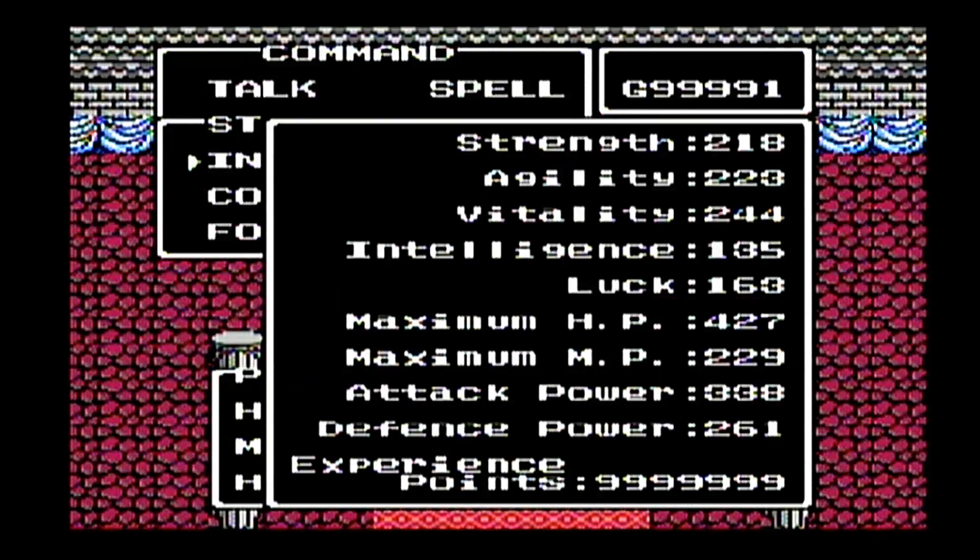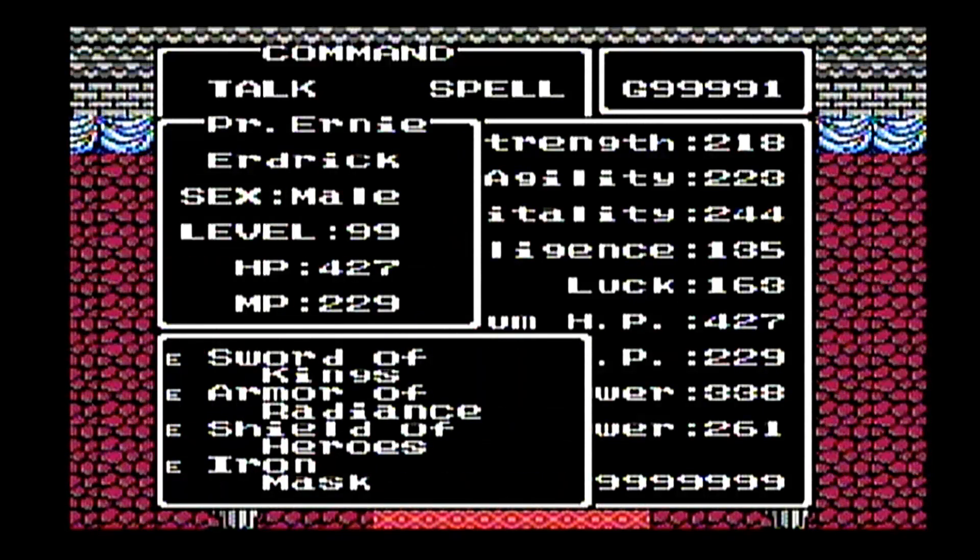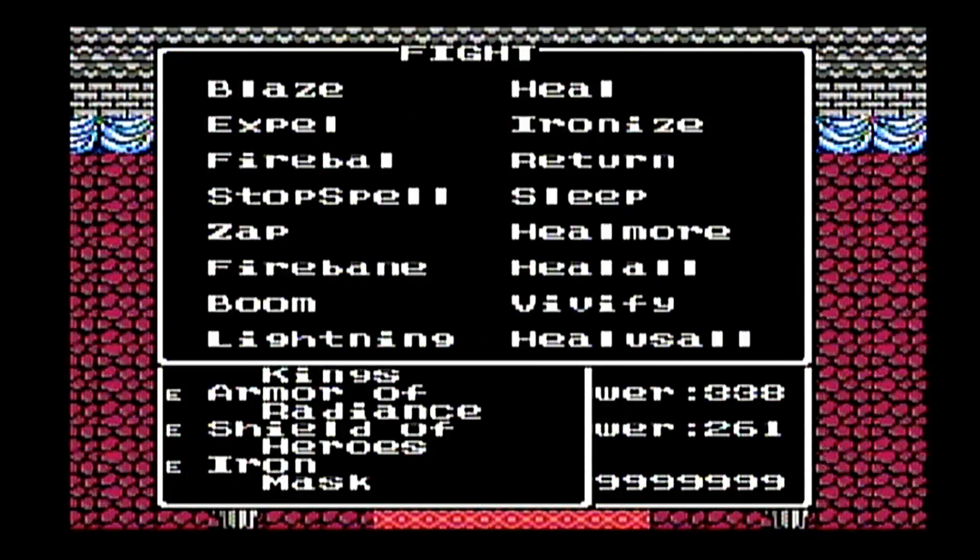Prince O'Neill, level 99, max experience points. Strength 218, agility 233, vitality 244, intelligence 135, luck 163, max hit points 427, max MP 229, attack power 338, and defense power 261. His equipment is Sword of Kings, Arm of Radiance, Shield of Heroes, and the Iron Mask — that served us a long time. And of course, we have all the spells because we maxed out our level.